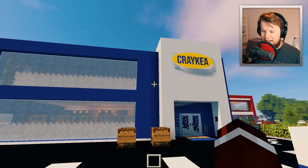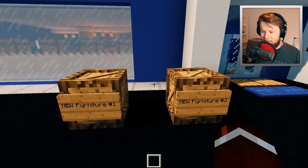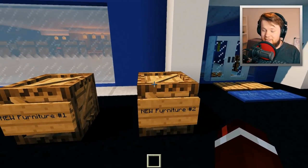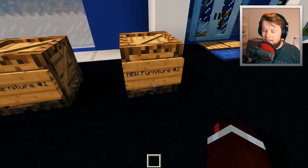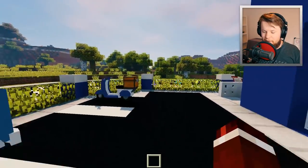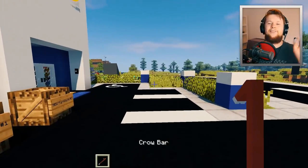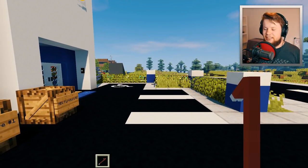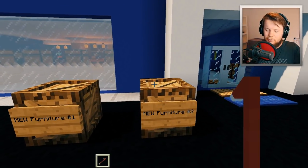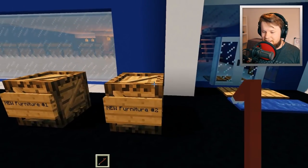All right, here we are at Craig's — you know where we are, this is your favorite location. We've got two crates here, but we're actually going to open the second one first because it contains the furniture I've been mentioning for the past couple of weeks. The first crate is the brand new one that only a select few would know about from watching the development live stream. You can follow me on Twitch — link is down below.